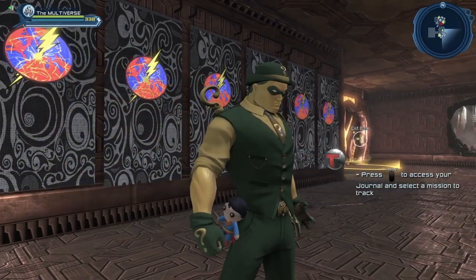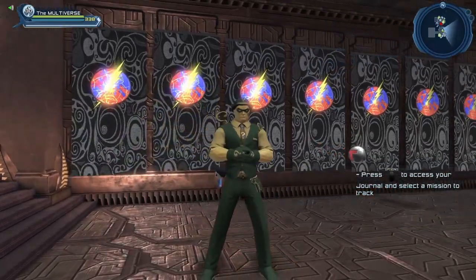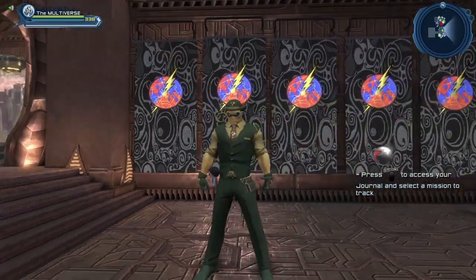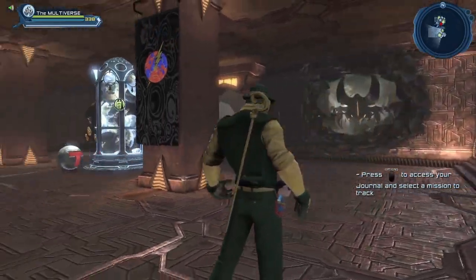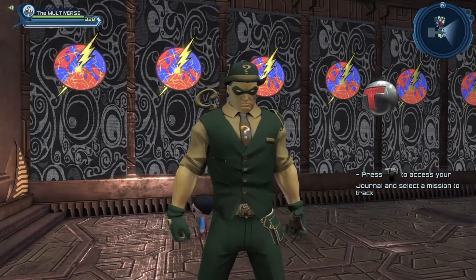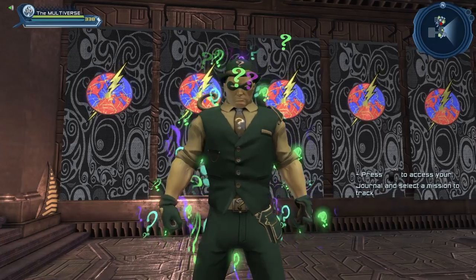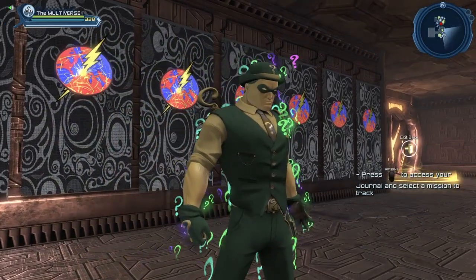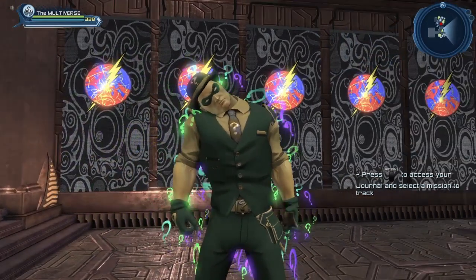As you can see, it is a material that works really well with a character that has a lot of green in his costume. You could easily recreate a really nice Riddler-type character using that material, or any character with a lot of green and yellow. You could complete the look with either the Riddler aura or the Riddler accessory. You decide.